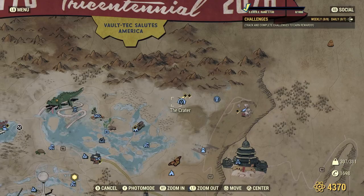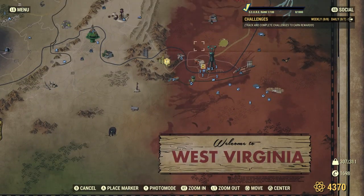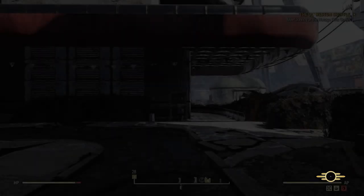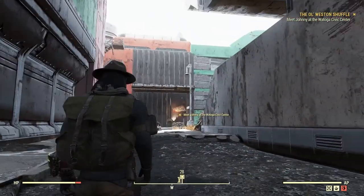Alright, let's go ahead and just fast travel there. Watoga is way down here. 56 caps — you're killing me. Look at the good old remnants of the U.S. military. The Enclave isn't crappy in my opinion — I think the Enclave is super freaking cool, but I never side with them, mainly because it's evil. Every time I try to do an evil playthrough it just doesn't work — my character ends up being morally gray instead of evil, but always does the right thing in the end.